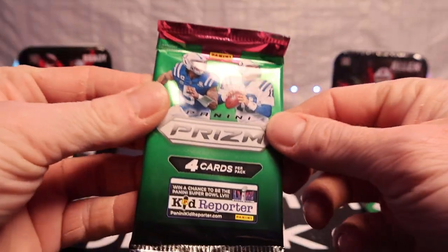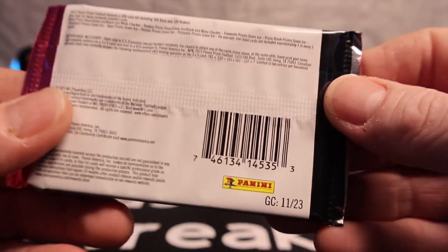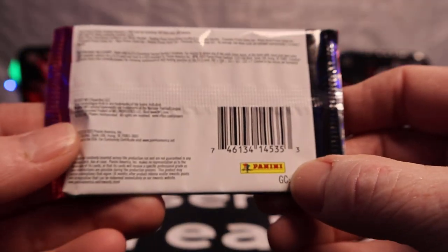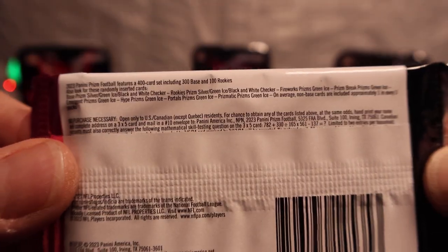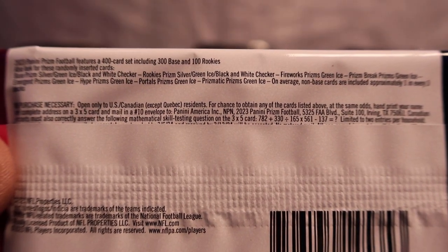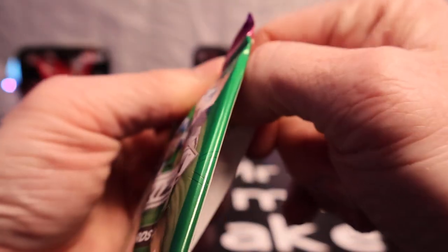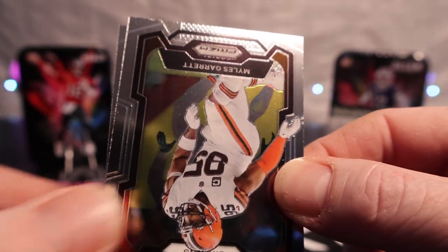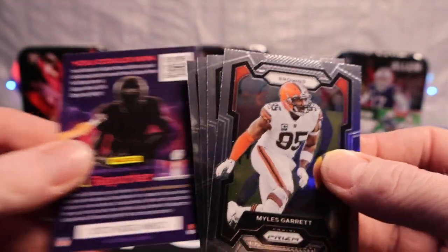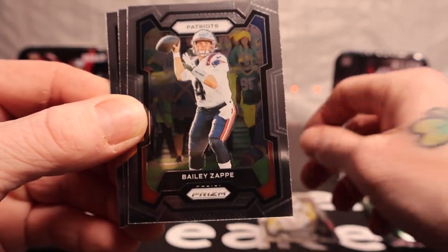Put your answer in the comment below and let's get it going. Say a little prayer for me and let's get it ripping. As you can see, that's what comes in it. I wonder if we're gonna get a checkerboard because in a whole box you get a checkerboard in one of them. We got Miles Garrett, Bailey Zappi out of the back.